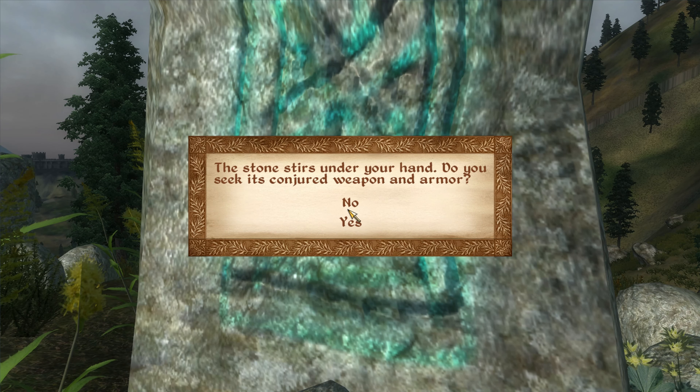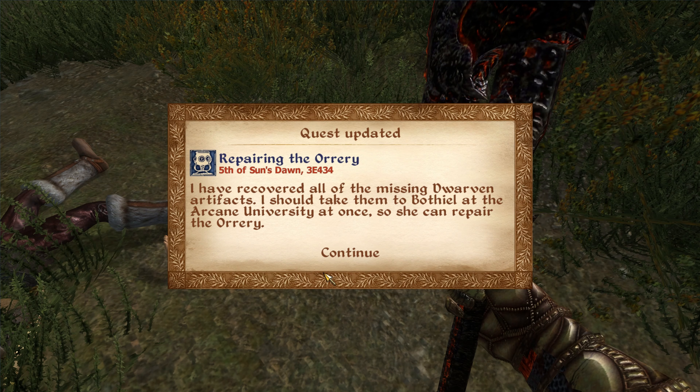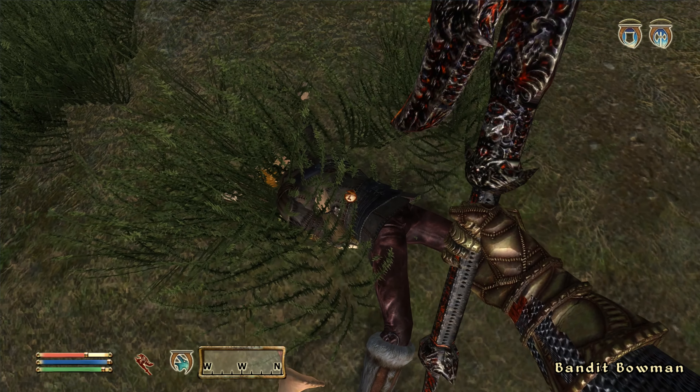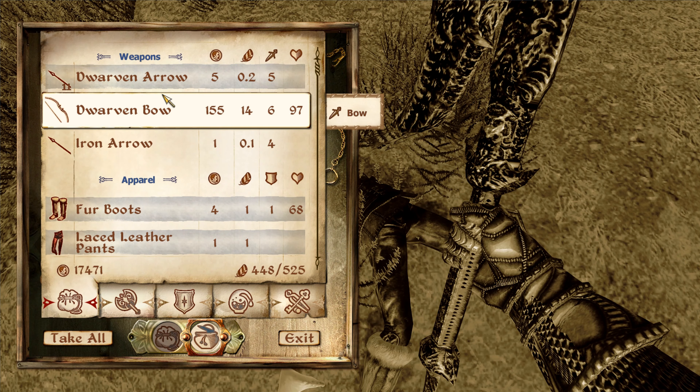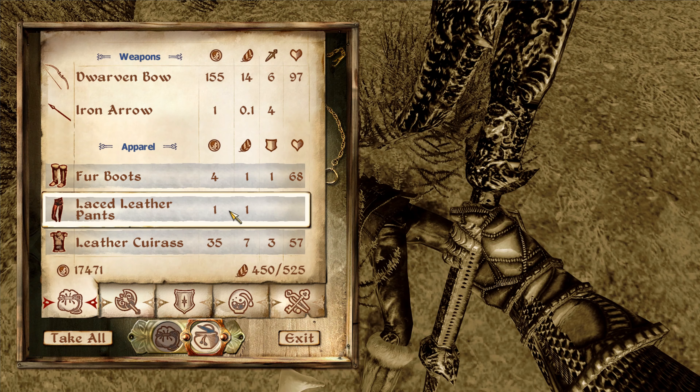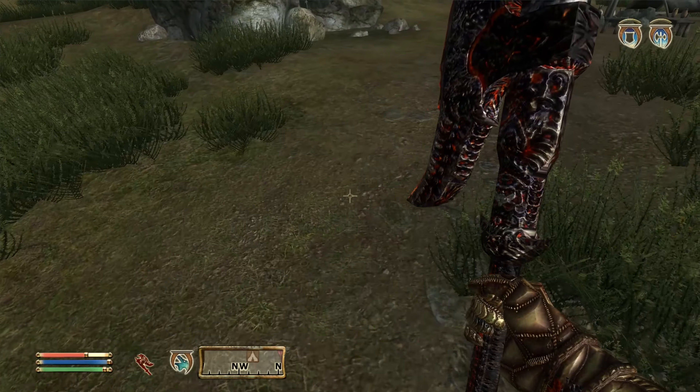Maybe it is — Disintegrate Armor 40 points on self. Well, perfect time to be wearing the bound armor instead, isn't it. Mage Hunter's Helmet: Resist Magic 11% on self. Mithril boots and cuirass, a dwarven cog for lockpicks. A note: 'I have recovered all of the missing dwarven artifacts. I should take them to Borthil at the Arcane University at once so she can repair the orrery.' Of which I know nothing — or at least remember nothing. Eleven dwarven arrows.